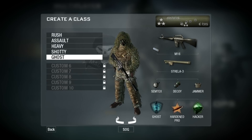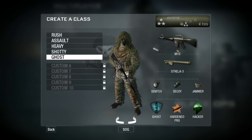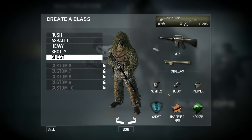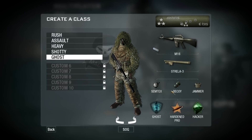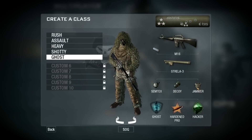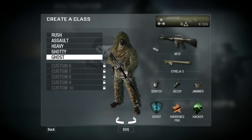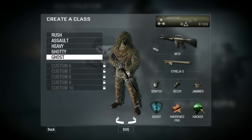Next is my Ghost class — my stealth class — with the M16 with a Silencer. The Silencer reduces recoil, so the M16 becomes even more accurate. Then the Strela 3 for air support, Semtex, and a Decoy Grenade, which is very useful when running Ghost with a Silencer — you're not making noise, not showing on radar, but your Decoy is, so you can do a lot of damage. The Jammer again for blocking radar, and Hardened Pro and Hacker for dealing with equipment, turrets, and sentries.